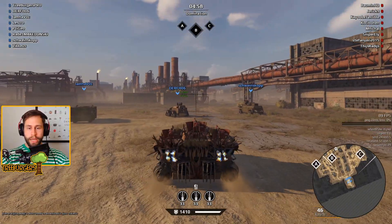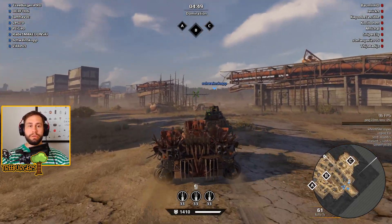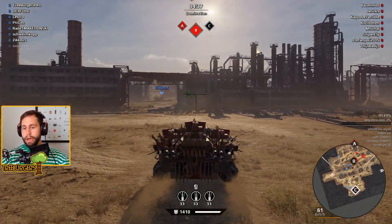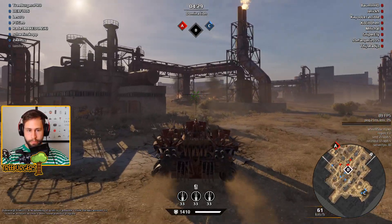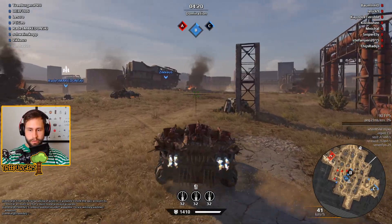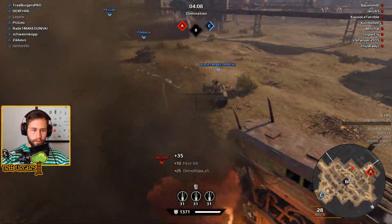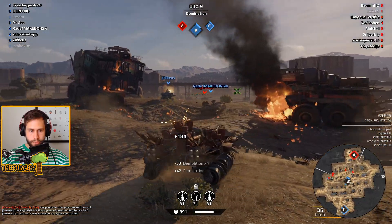We get the chance to avenge that last game here — we are on Chemical Plant once again. Hopefully the team knows that cap circles are for capping. We have a lot of dudes going mid, so let's help challenge B instead and let those two dudes cap C by themselves. Oh god, got really stuck on the wall there. I hear a toadfish over here — let's go challenge him. Oh god, why did I decide to face-hawk him like that? Now my gas can is fully exposed, which is nice I guess.